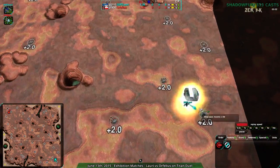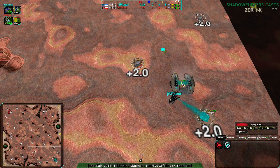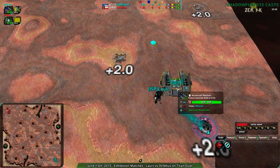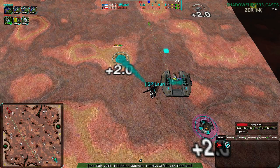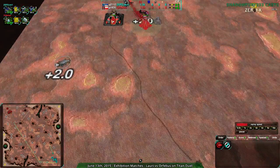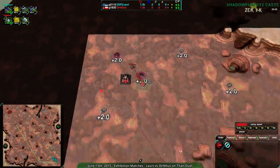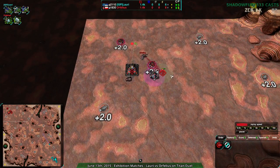Lory going for hovercraft. Lory hasn't played hovercraft in a long time, but this is one of Lory's favorite factories. I'm actually surprised that Lory hasn't played it in a while, and it's kind of nice to see Lory playing it now. Orphelius, on the other hand, going for the much more typical light vehicle factory, which is actually going to be building mostly Slashers, one Dart for scouting, and then after that we're going to have essentially the moving defender play.